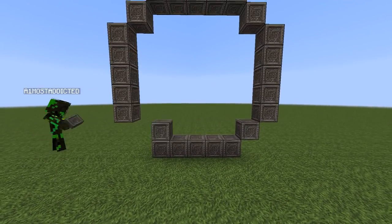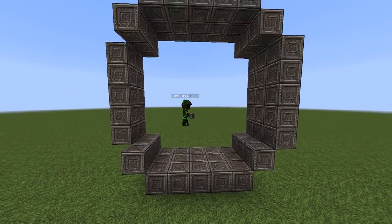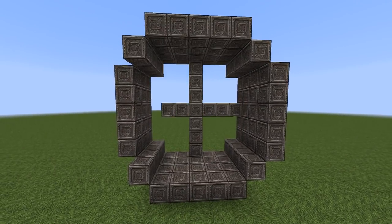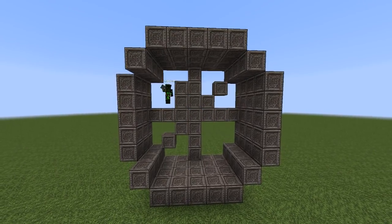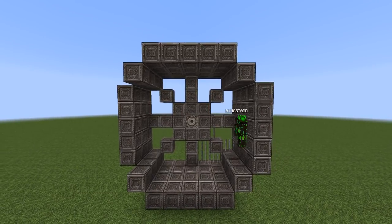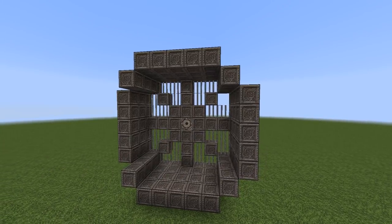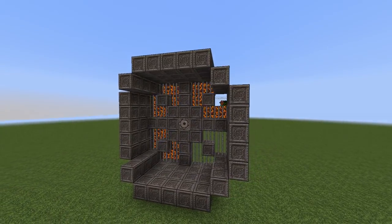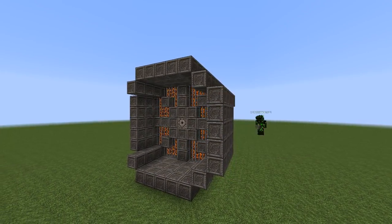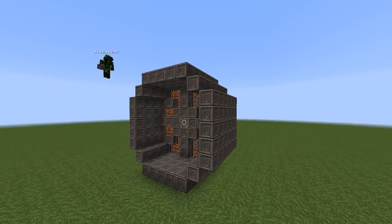I started off by making a circle. I did do this with shaders on and in the Conquest texture pack, but the replay mod messed up on me. At the very end of the video I'll show you what it looks like with the shaders on and the connected textures, because it looks a lot different — it looks amazing. So yeah, I did the circle and then worked on the vents.